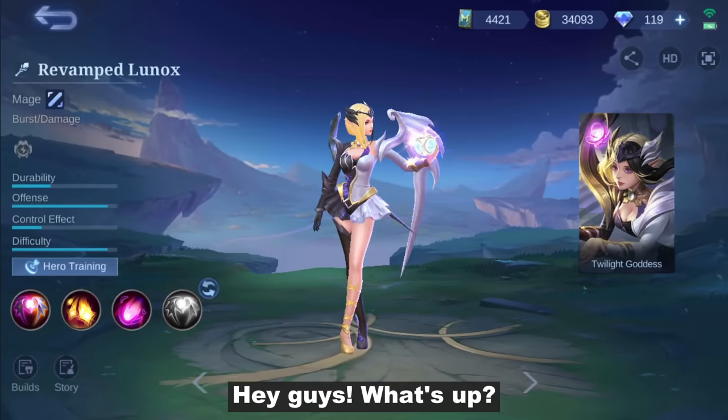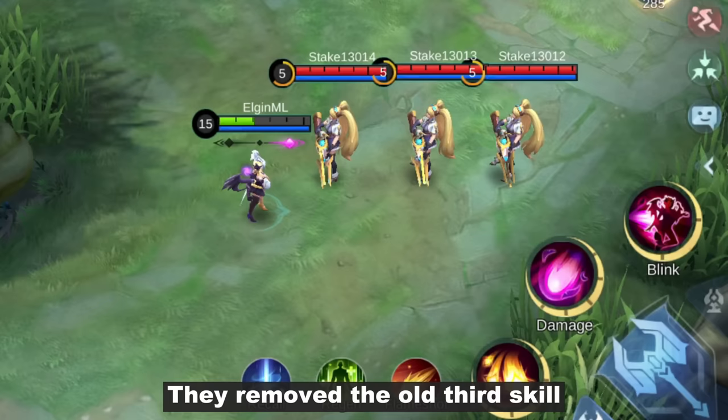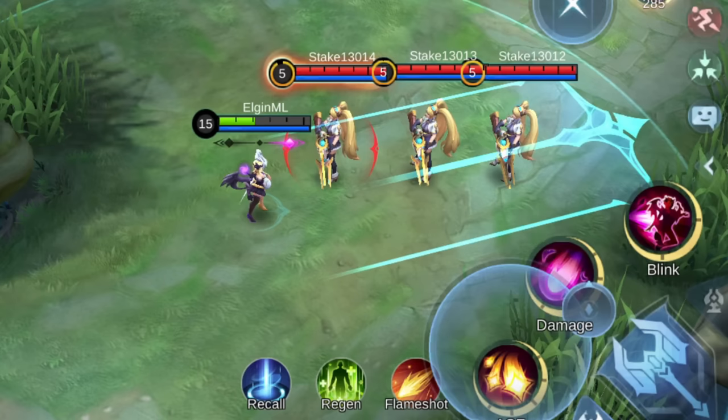Lunox just received a revamp on the advanced server and she's now down to 3 skills. They removed the altered skill and combined it with her first skill. As you can see, it's using the old skill indicator, and it can also heal just like before.